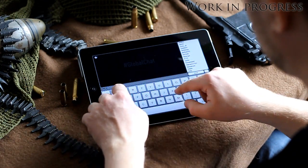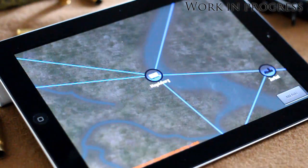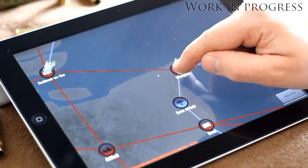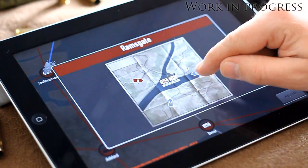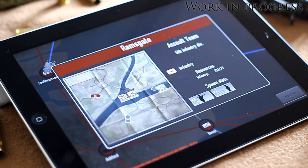In the next version you will also be able to move and manage the assault teams and generally do everything you normally can in the strategy part of the game on the PC. The app is not out yet, but it will be free and available through the Apple App Store and Google Play Store.